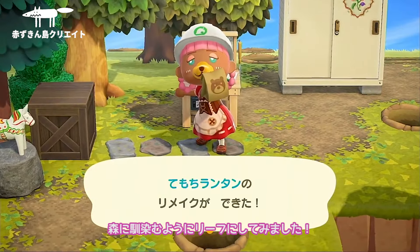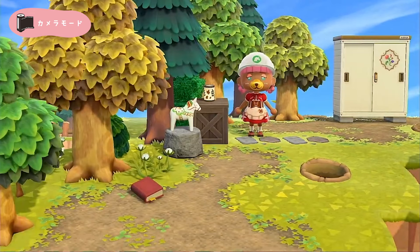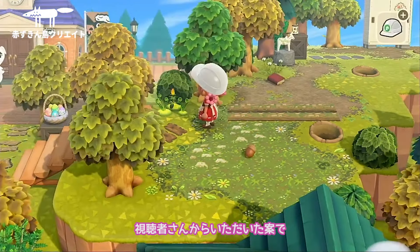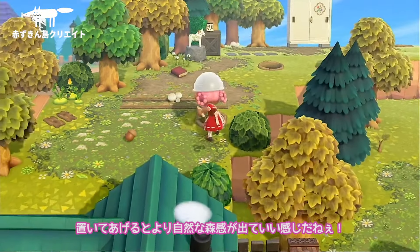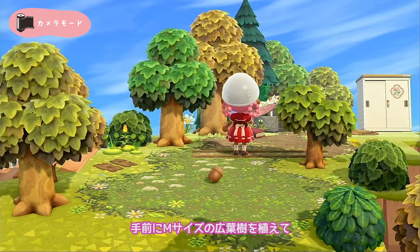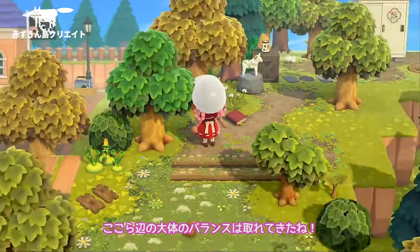この小物は配信でも迷ったんだけど、ダーラヘストが似合いすぎた！落とし物の本もしっかりしまくりで活用していきます。この手持ちランタン、飾るのが可愛いんだよね。リメイクもかなりあってどれにするか迷うけど、森に馴染むようにリーフにしてみました。視聴者さんからいただいた案で、どんぐりやキノコをポコッと置いてあげるとより自然な盛り感が出ていい感じだね。手前にMサイズの紅葉樹を植えてここら辺の大体のバランスは取れてきたね。